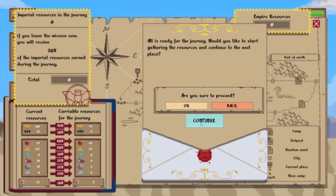Zero resources. All is ready for the journey — would you like to start gathering resources and continue to the next place? I mean, yes. Apparently I have zero. I thought I completed a city though — apparently not.